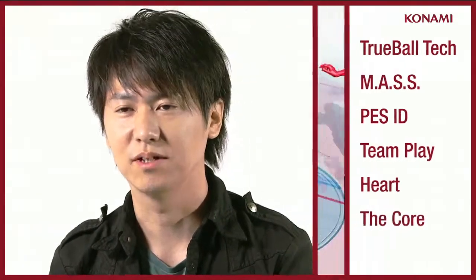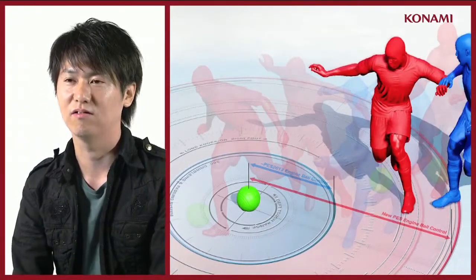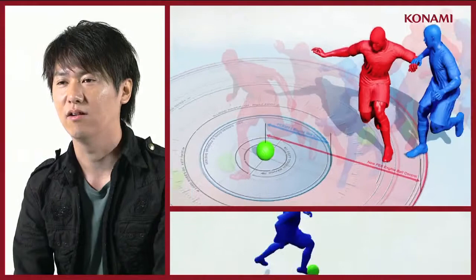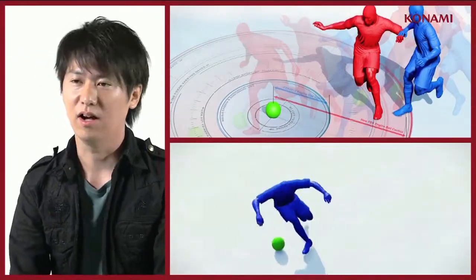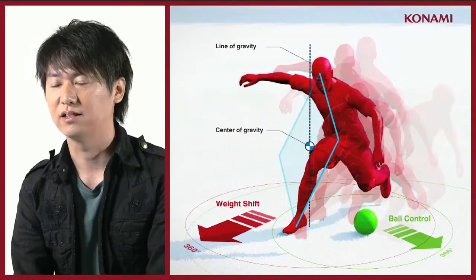The six elements of the new engine are True Ball Tech, Mass, PES ID, Team Play, Heart, and the Core. With True Ball Tech, you can control the ball in any direction. This even includes while it is in the air.